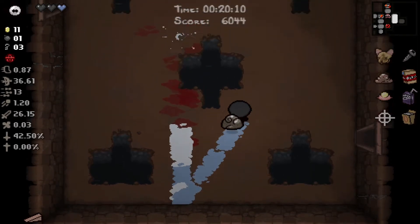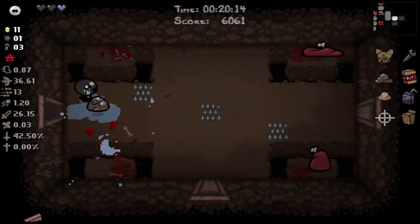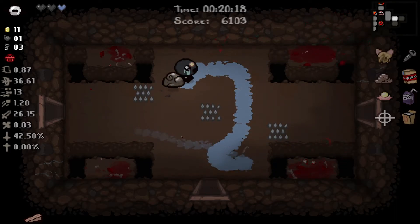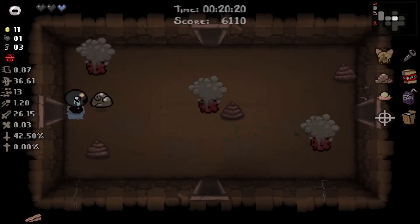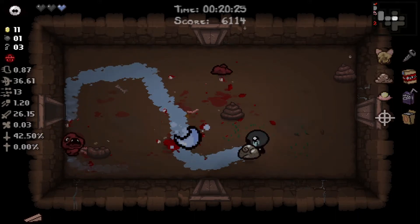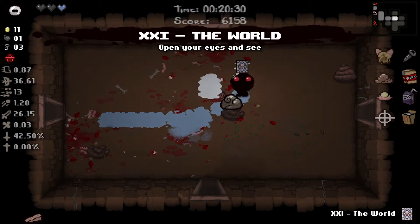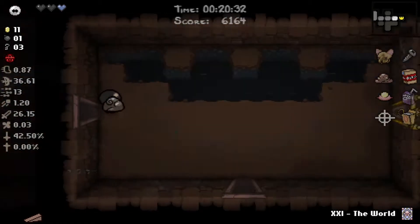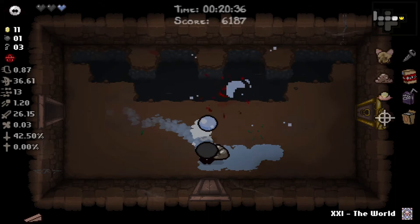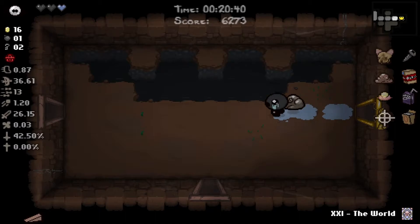On the last floor we probably had either Cancer or Virgo, which is why it took us so long to kill ourselves on that fire - means we probably gave up a lot of red HP. But I think it's worth it for this damage because this damage is just out of control now. The World card is nice - yeah, we're two-shotting fatty baddies.